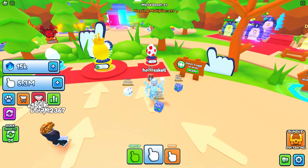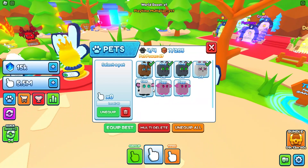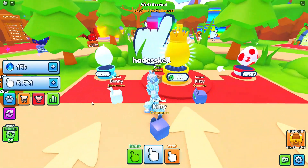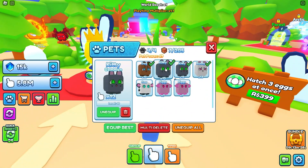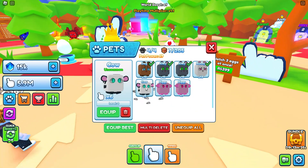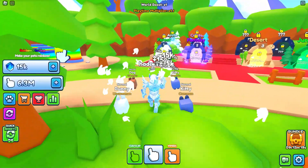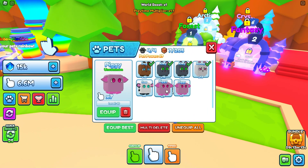Let's check out the multipliers of these pets and equip best. Wait — I don't know if this is bugged, but the 25k egg pets seem worse. Oh — it's because I've leveled the earlier ones up. So they're not actually worse, it's just that I've leveled them over time. As I tap, these pets gain XP. I didn't know they had levels — that's honestly very interesting. They're showing level 10, which is a bit confusing.